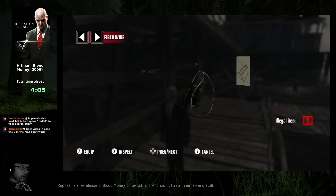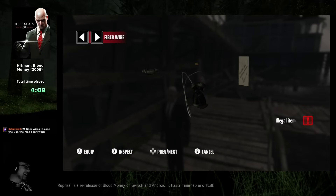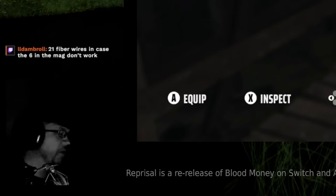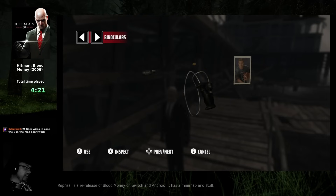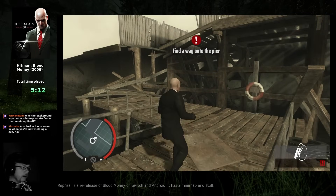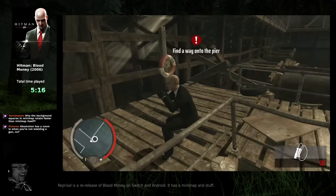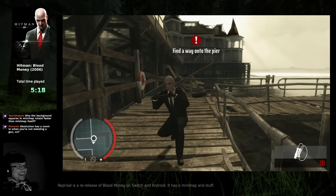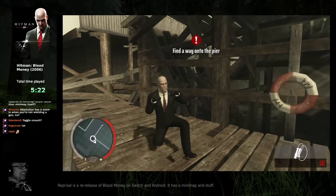Let's try out the controls. Even if there was no other visual indication that this is running at 30 FPS, I could easily tell just by how slowly the items move around in the inventory. Let's equip the fiber wire. It's so wrong!